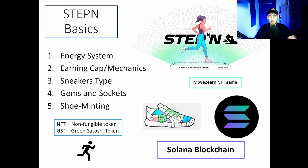Of the features that are released, the bare basics you need to know are: the energy system, the earning cap and mechanics, the sneaker type, the gem and sockets, and finally shoe minting. There are several other mechanics to know as well, but you don't absolutely need to know them to start off — you can read more about them in the STEPN white paper. NFT stands for non-fungible token, a unique token that cannot be replicated. GST stands for Green Satoshi Token and is the in-game utility token.